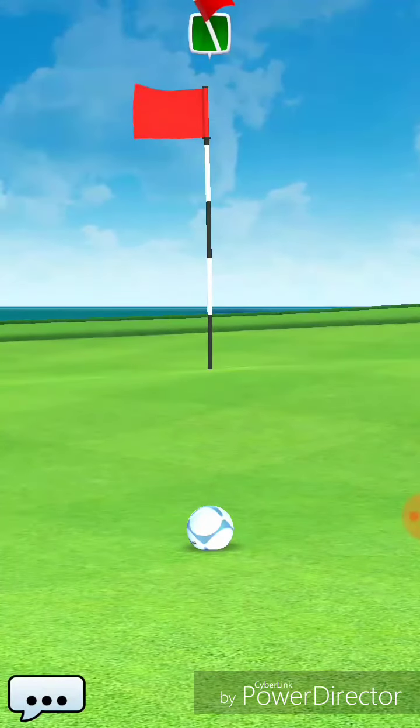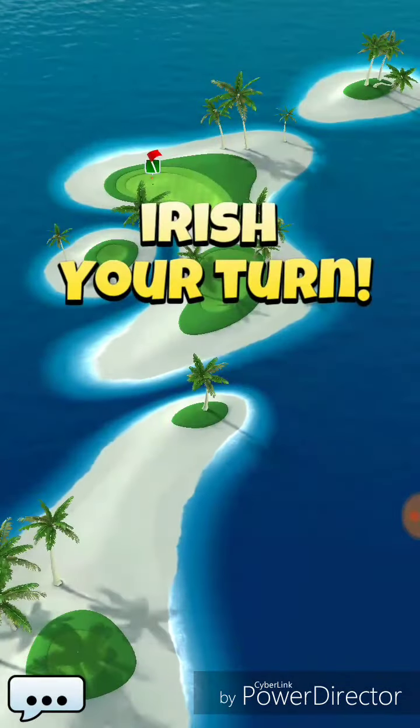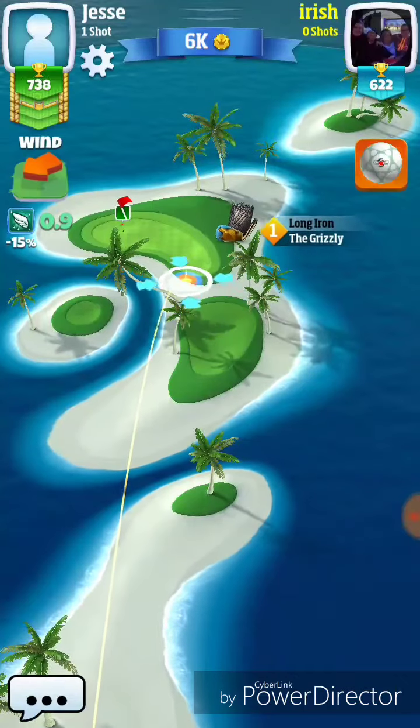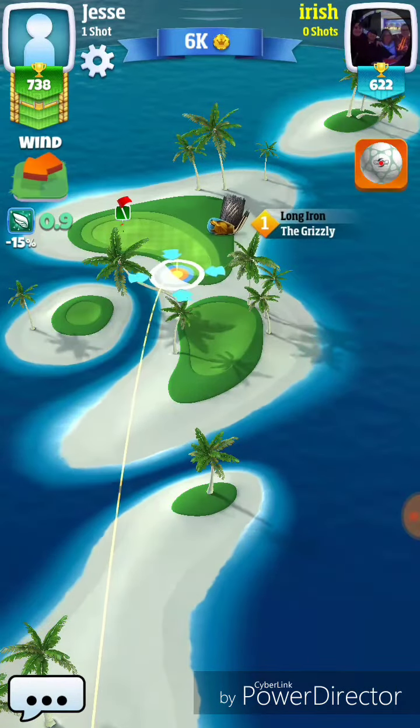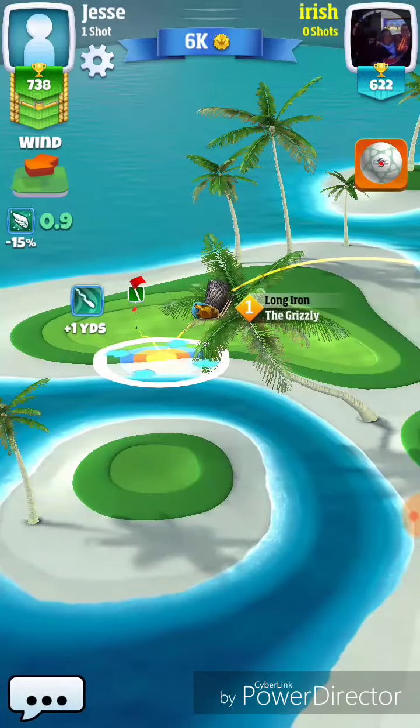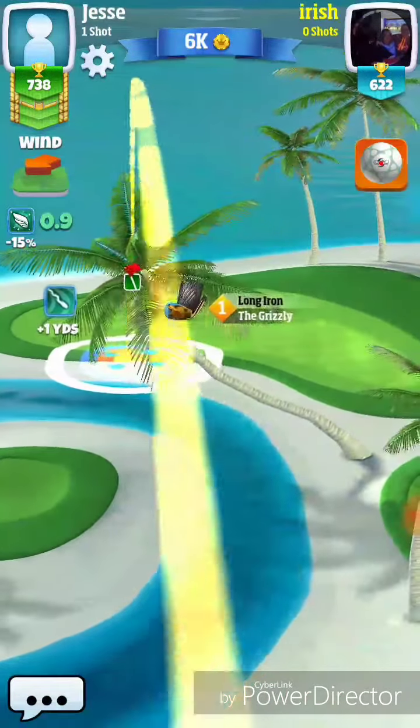So there you go — that is the blueprint to play this hole. Let's see how my opponent plays it. You can play it another way, and I think he's going to try to play it this way. In my opinion, this is a little bit more of a riskier shot.